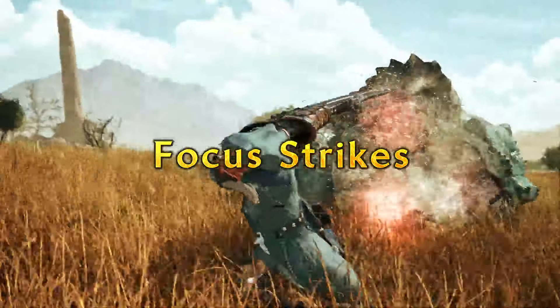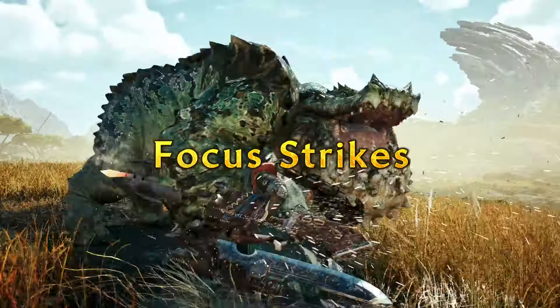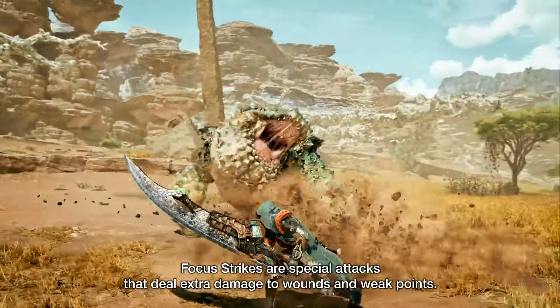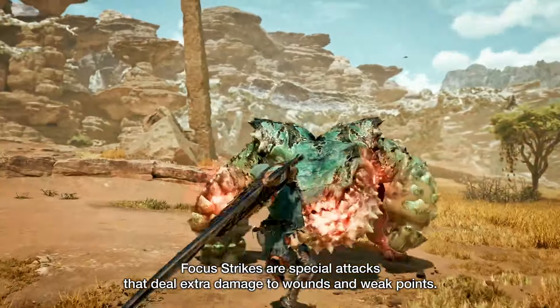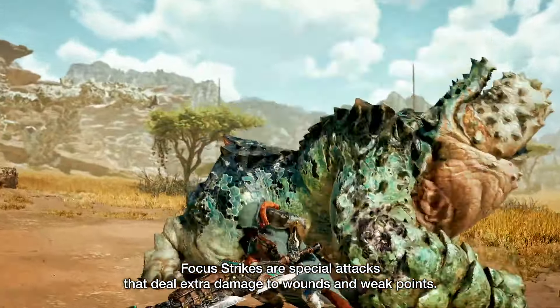And on top of all of that, there are also the new focus strikes. These may be sort of spiritual successors to Rise's Silkbind attacks, in the sense that they're stylish and highly damaging moves that you'll want to be throwing out whenever there's a good opening. We don't know if you'll need to create wounds first before you can access these, but wherever there are wounds, you'll be able to land these for extra damage. I'm sure we're going to be seeing these all over those cool moment montage videos once Wilds releases, as stylish ways to finally hack off a tail or send monsters reeling into a trip or a KO. We get to see a few here for a couple of weapons, and I can't wait for more as we get more weapon trailers over the next few weeks.